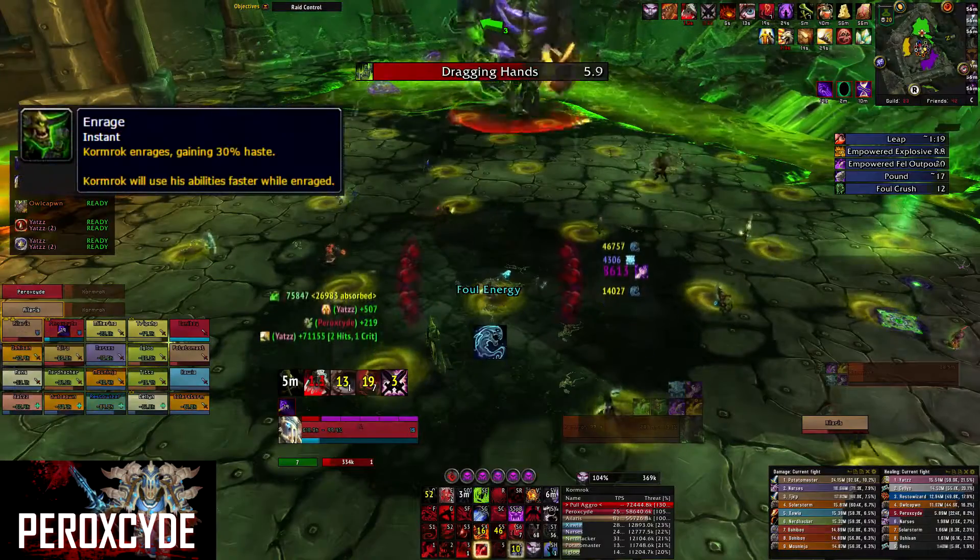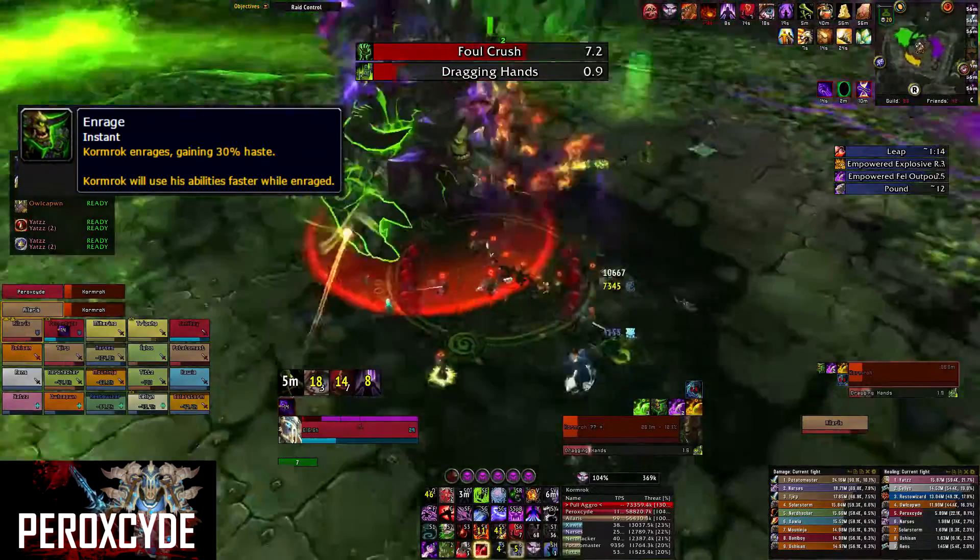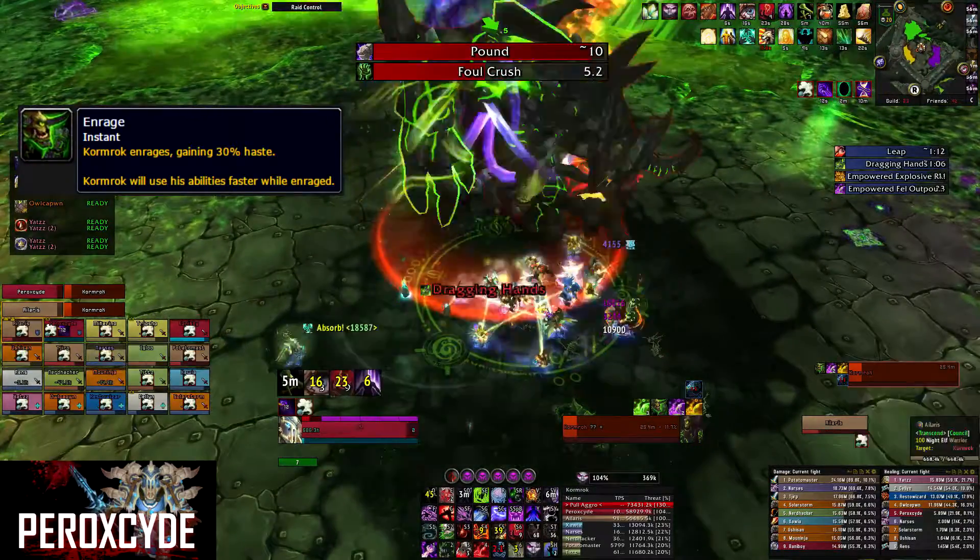After Cormrock soaks all the pools he will enrage, increasing his haste, and apart from that he will also perform his abilities faster.